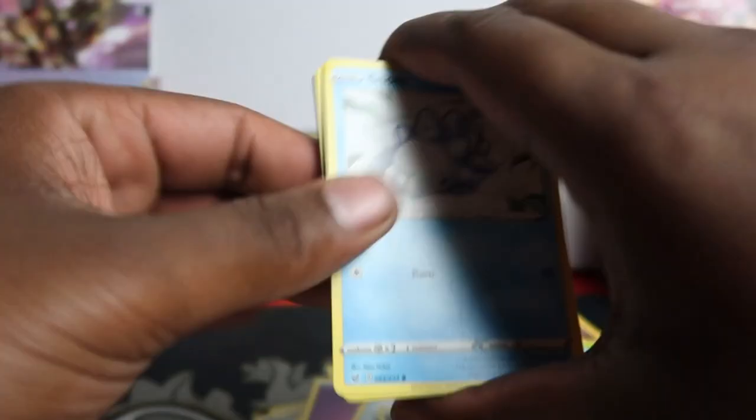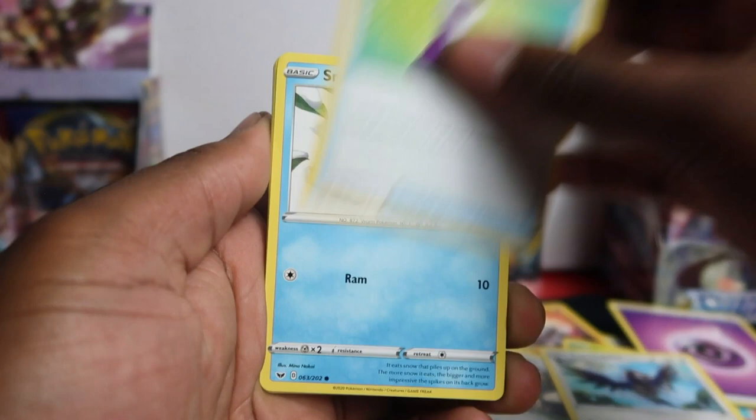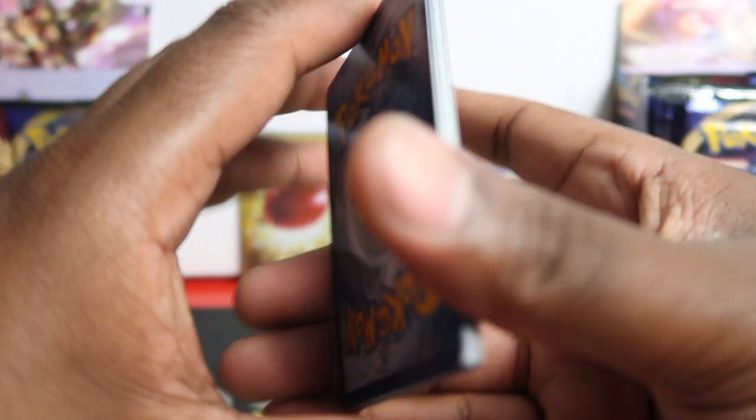Heat More, Drizzile, Ordinary Rod, Sizzlipede, Yamper, Clampearl, Cottonee, Chewtle, Quillfish, and Snorlax regular rare. Remember we got this box early — those were like 36 loose packs on eBay somehow. That was like the first time I got anything early. BD full art — I think we got one full art and one secret; that's usually the max you can get. We've got five pulls in the back — the V-Max, the full art, and the secret from the right side.